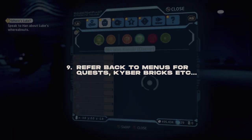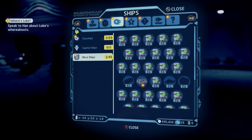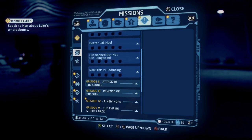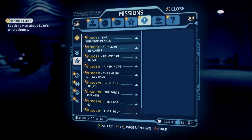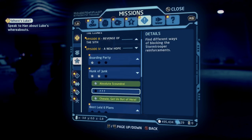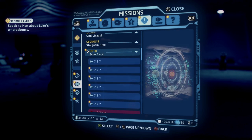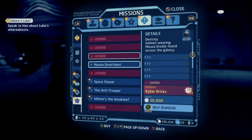At number 9 — maybe a boring tip — is to refer back to your menus. The menus in this game are very overwhelming with so many tabs and sections that aren't clearly labeled. It's always good to check them for characters you have equipped, the upgrade menu, missions, minikits you haven't found, level challenges, side missions, puzzles, trials, and episode completion percentage. For instance, I can see I have 65.2% completion of A New Hope but none of The Empire Strikes Back yet. The extras menu also has hints you can refer back to if you forget something.